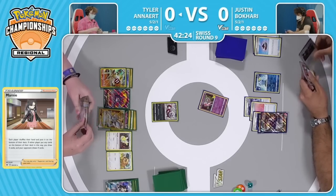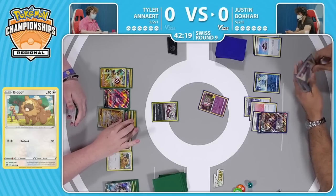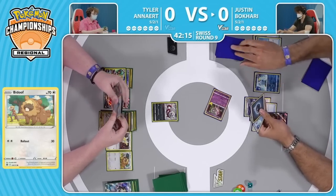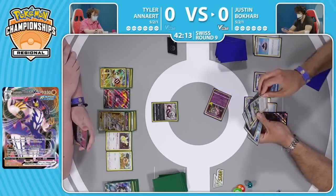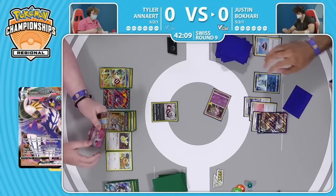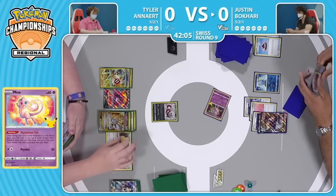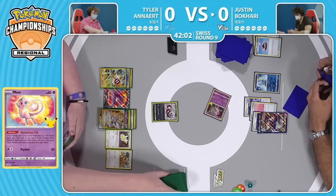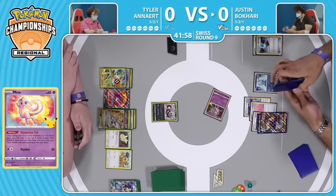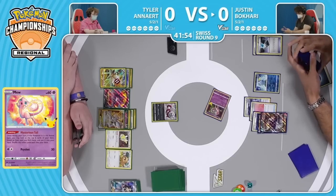I don't think Tyler got a way to move this Zigzagoon, and just has to pass it back over to Justin, who will use the Mew's Mysterious Tale looking for an item card. There's Energy Search, so that at minimum can get an energy card to retreat this Mew, and then G-Max Rapid Flow can target down the Jolteon and the Dunsparce. It could also target down the Jolteon and the Bidoof, if Justin wants to value getting rid of that draw power. It does always feel really solid to take out Dunsparce when you can.